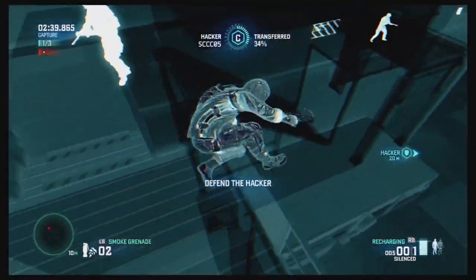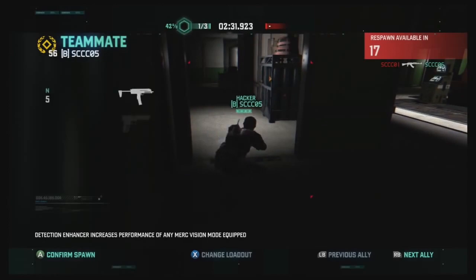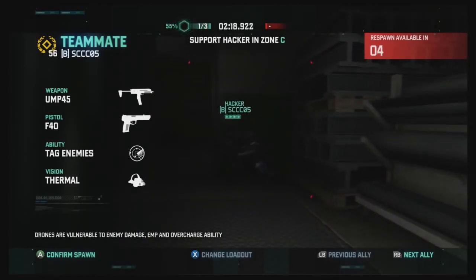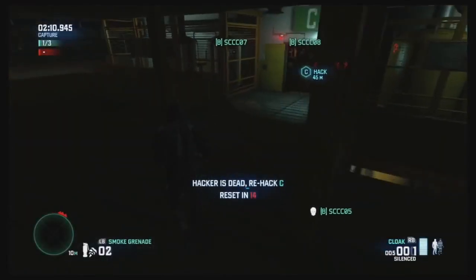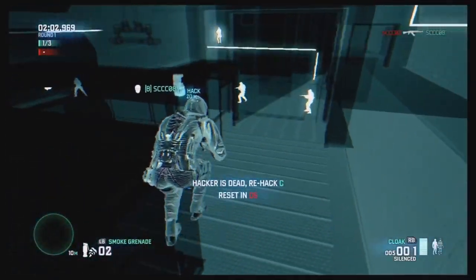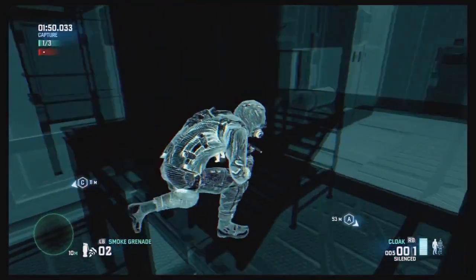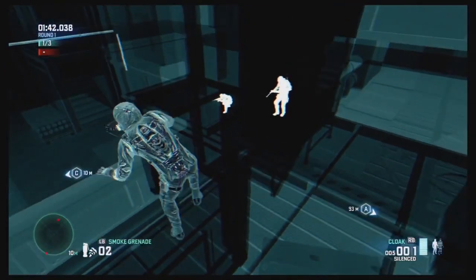Excuse me while I hide. Trying to rush a Merc head on — always a bad idea. I'm the hacker and I've got three Mercs bearing down on me. In the respawn camera on the spy team, I can switch between my teammates and see what they're doing. There's going to be a brief 14-second window for the spies to restart the hack, but there are a lot of Mercs in that area. The core philosophy in Spies vs. Mercs: it's not necessarily about getting kills — it's about completing the objective and staying alive.